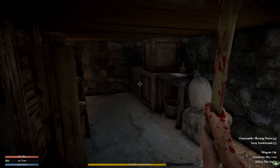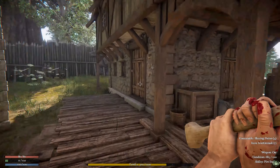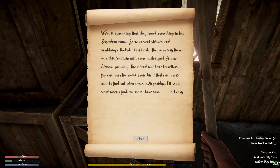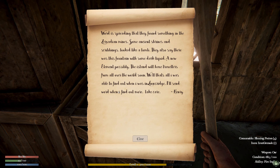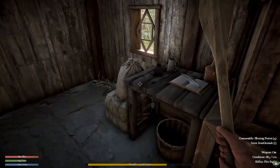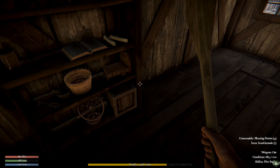Finding all the good stuff. I wish you could save in this demo — I don't know why you wouldn't be able to. There's a note: 'Word is spreading that they found something in the Zervidane mines — ancient shrines and scribblings that look like a tomb. They also say there was a fountain with some dark liquid — a new element possibly. The island will have travelers from all over the world soon. I'll send word when I find out more. Take care, Henry.' Maybe this strange liquid is what caused the zombies.